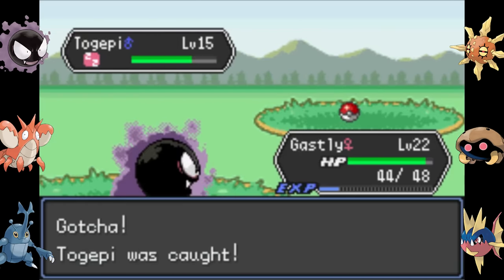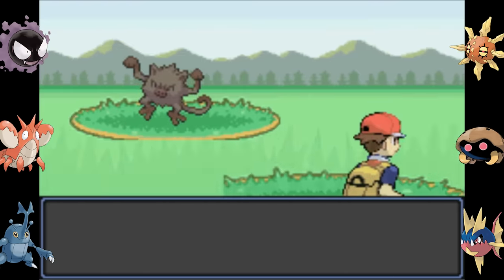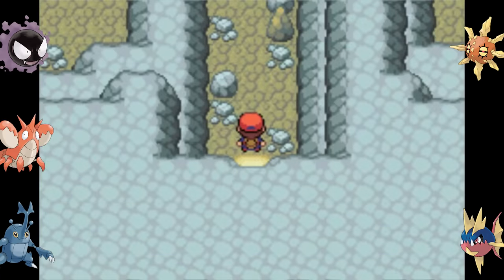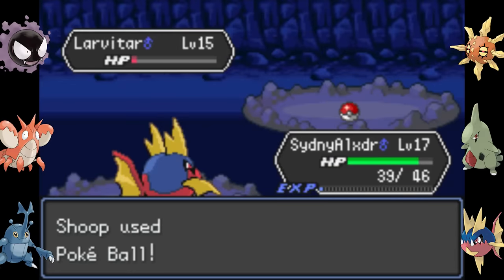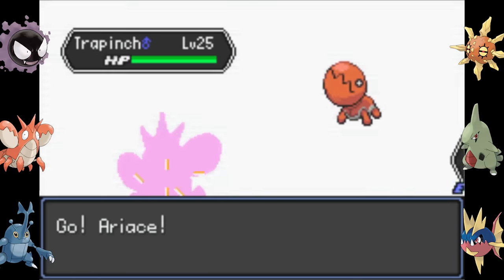Then I catch a Togepi and add it to my box. And then I ran into this Mienke who I thought was maybe too strong for us right now, so I'll run away and come back later — and then that happened. But all is not lost, because then I go to Mount Silver and find a Larvitar as my encounter and catch it with very little HP left.